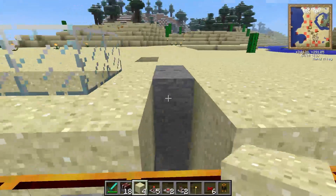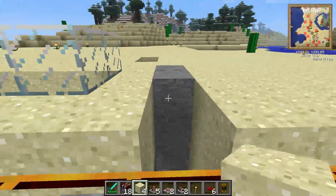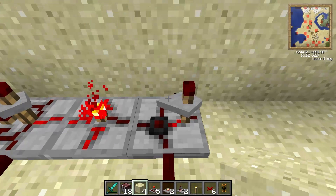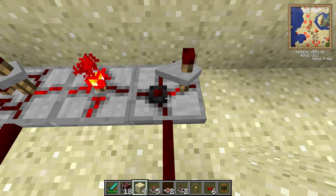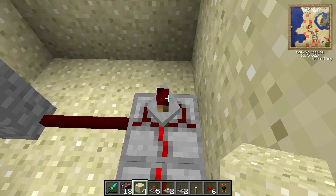What we use to make it so that when the deployers are full they empty themselves is this circuit over here. You have a state cell which you place facing this direction. When you face this direction and place it, it should place correctly, but to be sure you can make sure that the redstone torch is sticking up on the right hand side and pointing to the left. Then standing facing this way you place your NOT gate, and then still facing this way you place your timer.